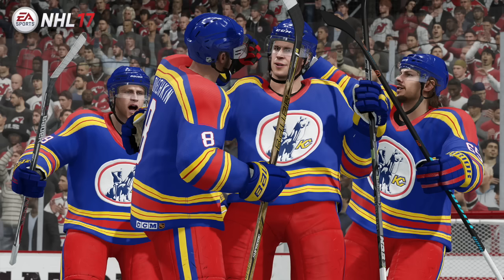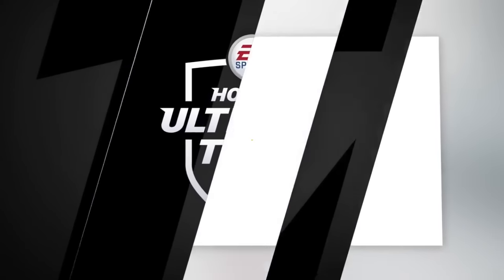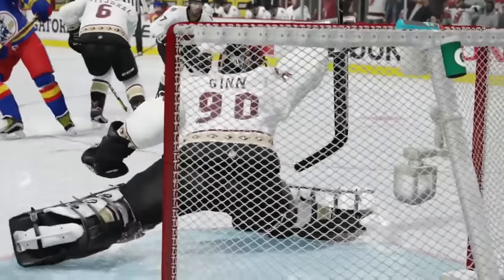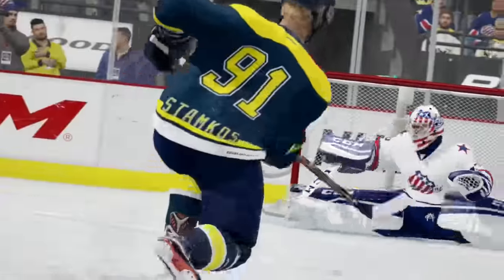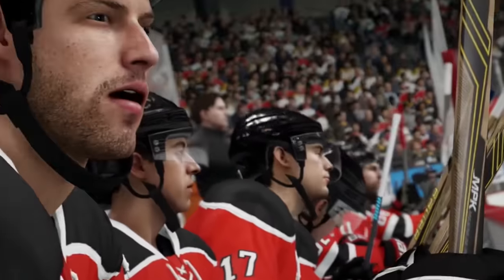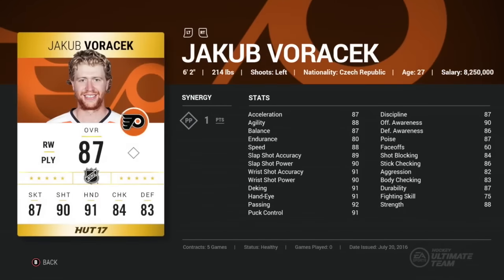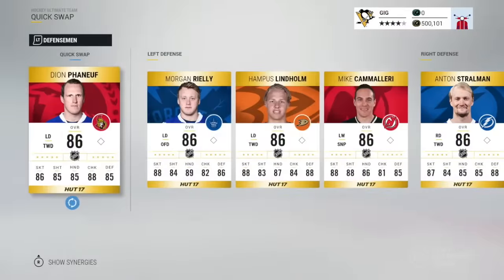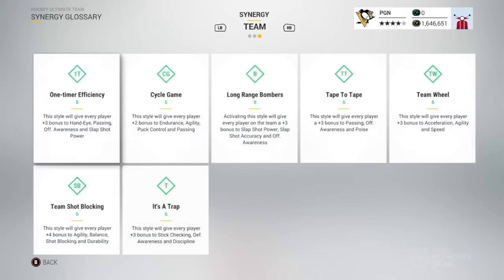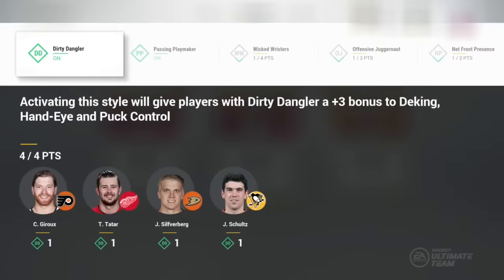NHL 17 Hockey Ultimate Team trailer: build, collect, compete with all-new Hockey Ultimate Team synergy and dynamic sets. The most played mode in the NHL series just got even deeper. Synergy is an all-new team building system that challenges you to pair player strengths across your whole lineup. Players are now linked by playing style and can be placed anywhere in your squad regardless of position. There are two types of synergies: player synergy and team synergy.